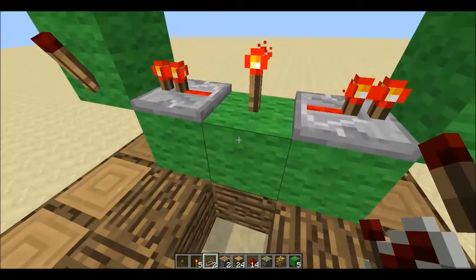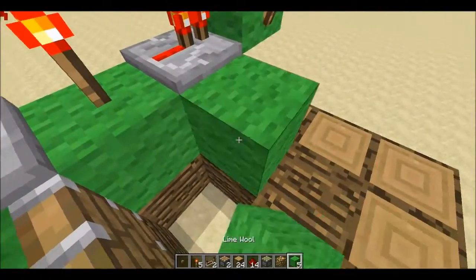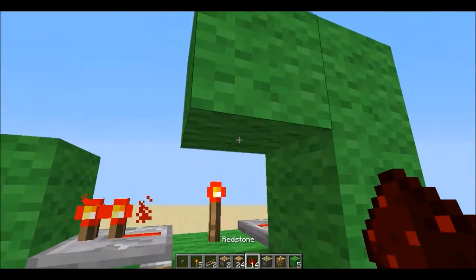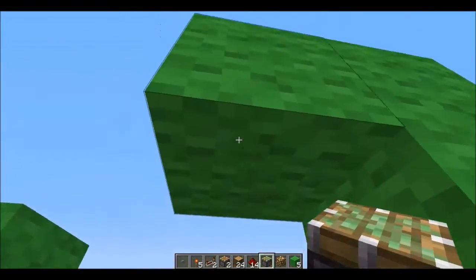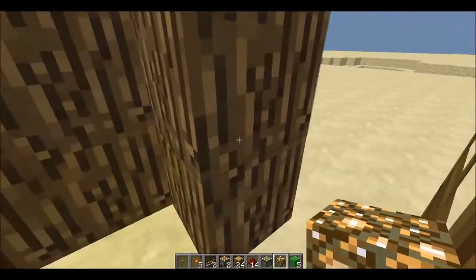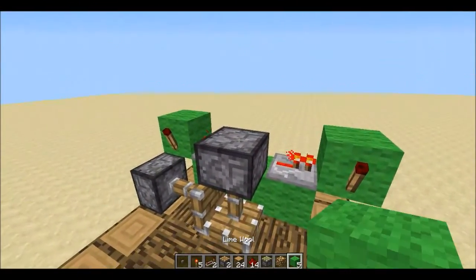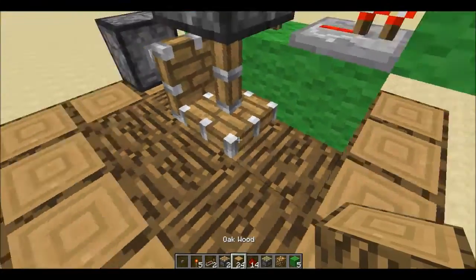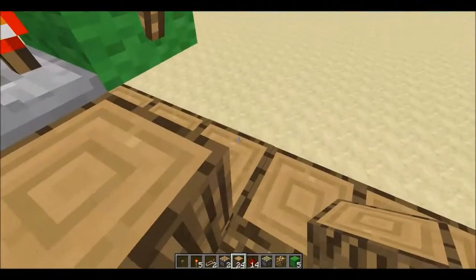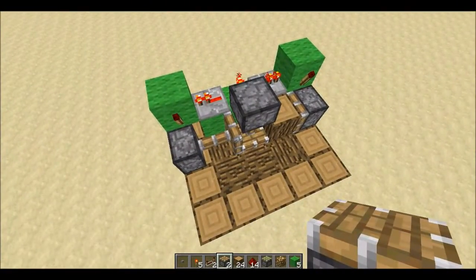Place a regular piston here. Then one block above the regular piston, place a sticky piston on top, and then a glowstone block. This is super simple. Now place the oak wood first, then place another regular piston like that. You can actually put a block behind it to secure it.